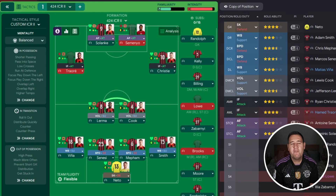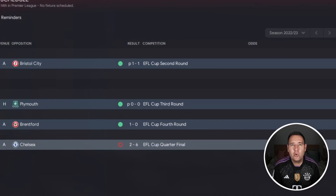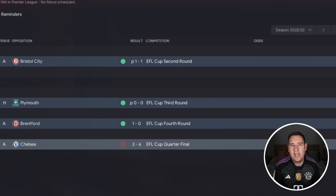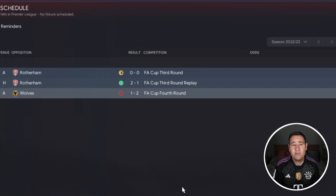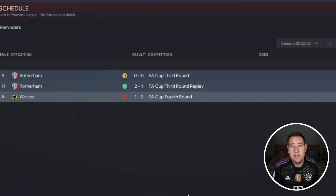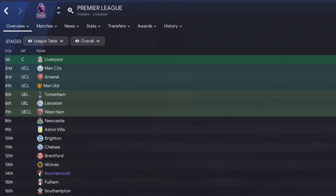Now let's test it with Bournemouth. At the start of the season, this is their best 11 without restrictions. In the Carabao Cup they got to the quarter final but were absolutely thrashed by Chelsea 6-2. In the FA Cup they struggled to get past Rotherham in the third round, then faced Wolves in the fourth round and lost 2-1.